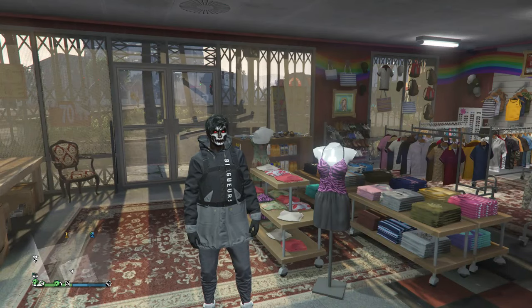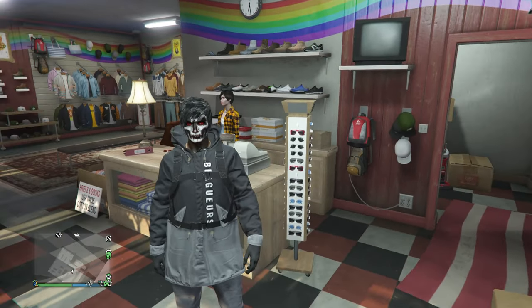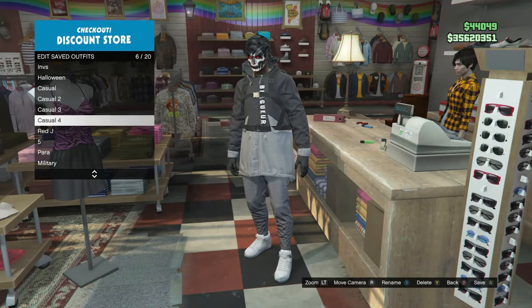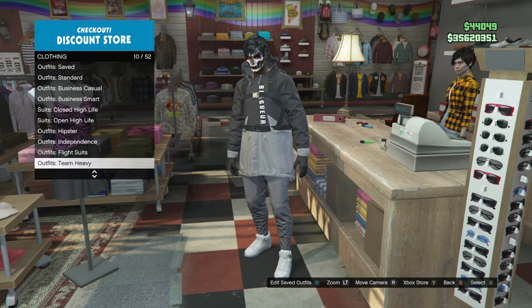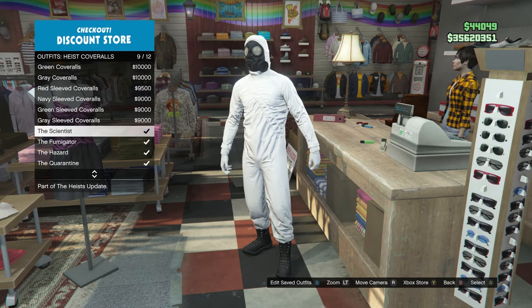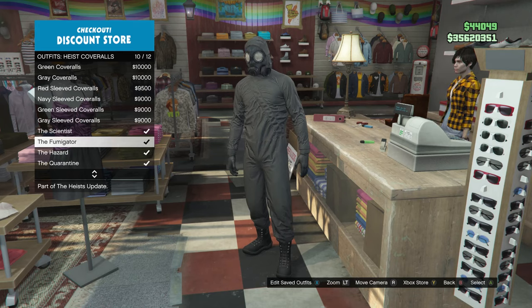After your outfit looks like this, head up to the front counter and save this outfit on whichever slot you want. After you save the outfit, back out and scroll down until you find heist coveralls, which is on slot 13. Scroll from slot 9 through slot 12 and select one of those outfits that has the toxic mask.